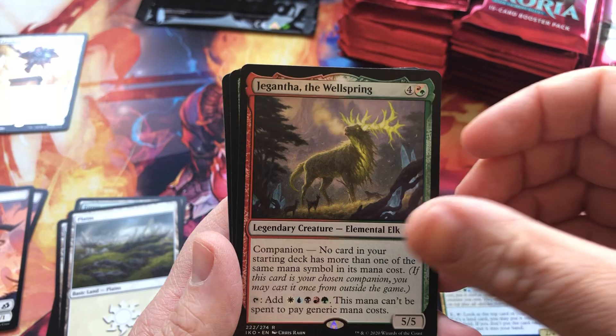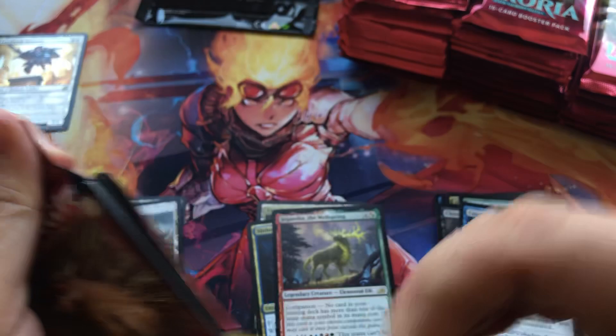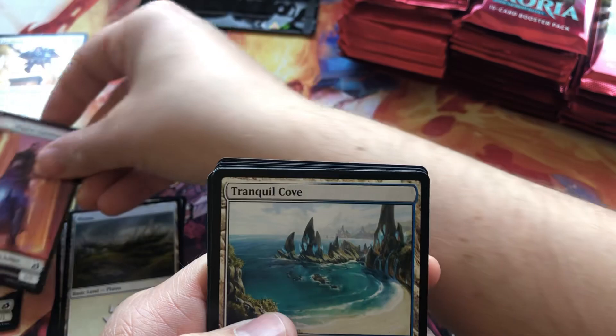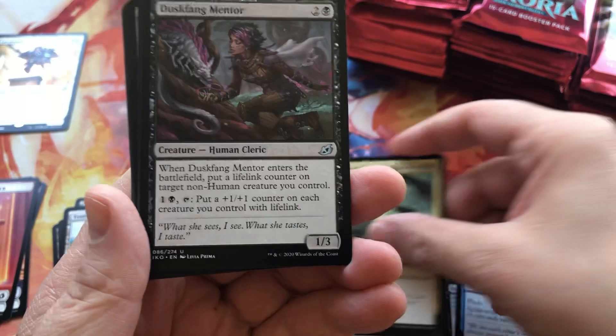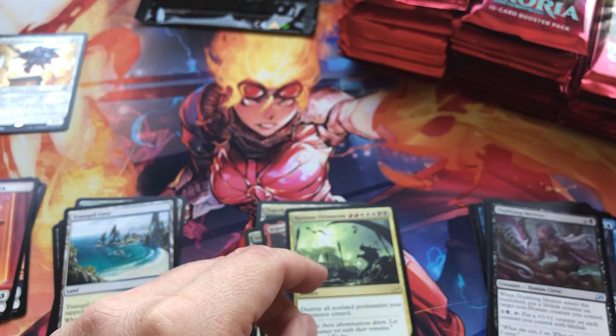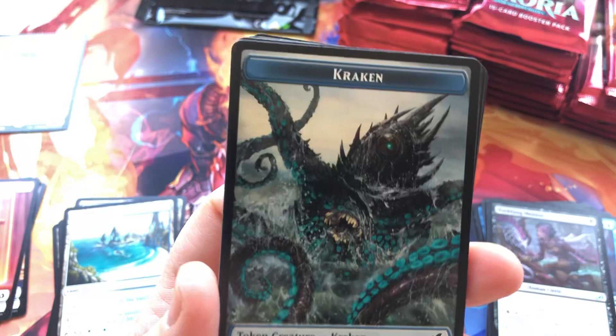Yaginath the Wellspring, Mentor Harvester, Nightbron. Let's keep it going. This little pull tab is just so nice. Human Soldier, Tranquil Cove. And Ruinous Ultimatum for our rare. Are you guys excited about Ikoria? Who's been playing on Arena?